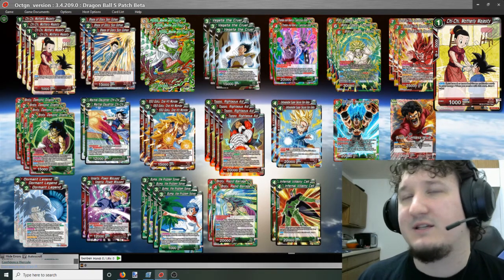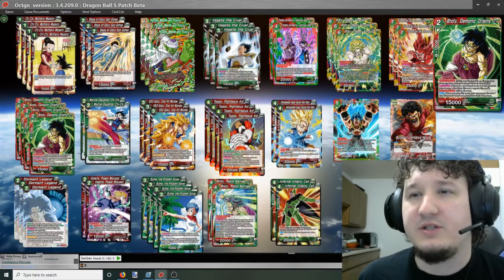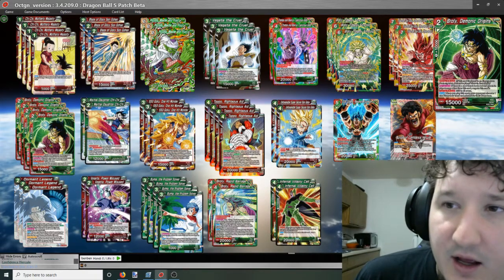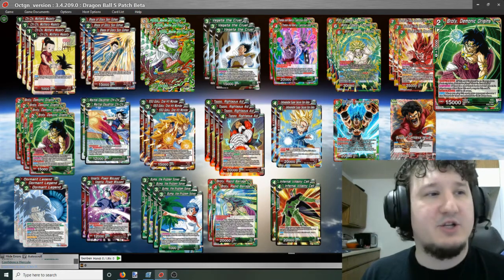The only exception would be if you're playing something that gets rid of your hand, like Gogeta 7 or something like that. We're also playing four Broly Demonic Origins — this is just the free multicolor energy for red-green.